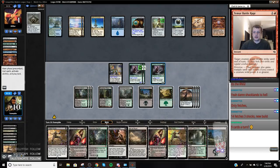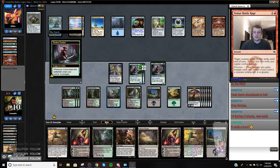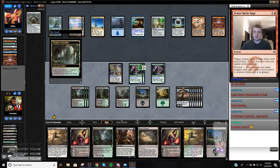Let's do this — thin our deck out a little bit. Alright, lands: one, two, three, four, five, six, seven, eight. So this is number nine, so this can come into play tapped. We're going to yield — I'm never going to actually get through everything here. He has Chalice — yes, he does, you're right. I'm never going to get rid of one of these.